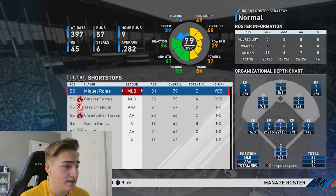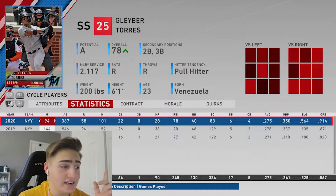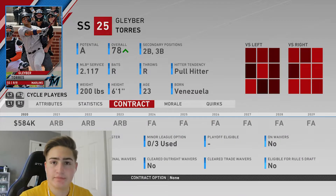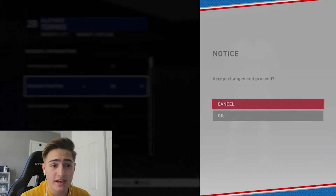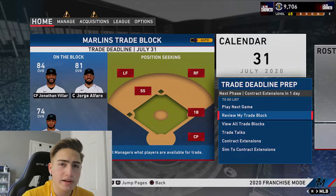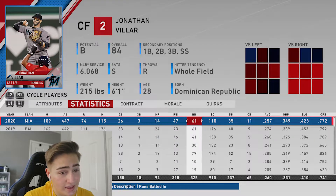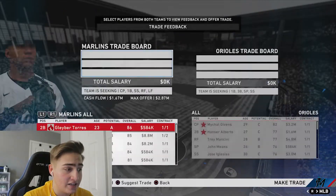Gleyber Torres goes up about eight overall points when moved to second base - that is crazy. Looking at the trade block, I'm considering trading Jonathan VR. He's basically a second baseman so maybe I can trade him for an actual center fielder. I'm gonna do some shopping around. I decided I am trading Jonathan VR because we are getting Whit Merrifield in exchange. Whit Merrifield basically led the league in hits the last two seasons.